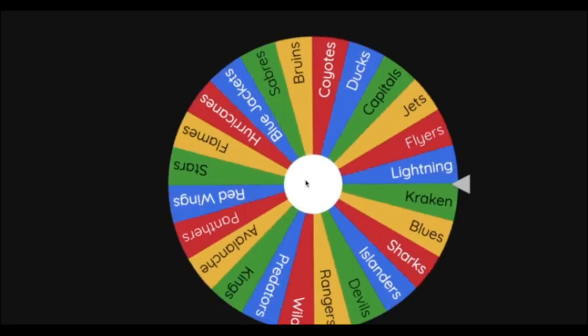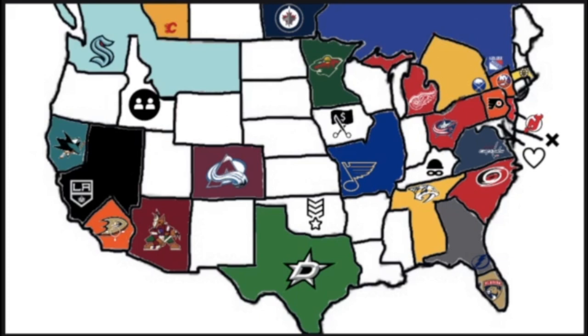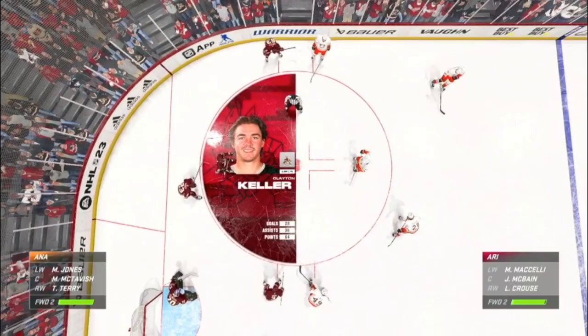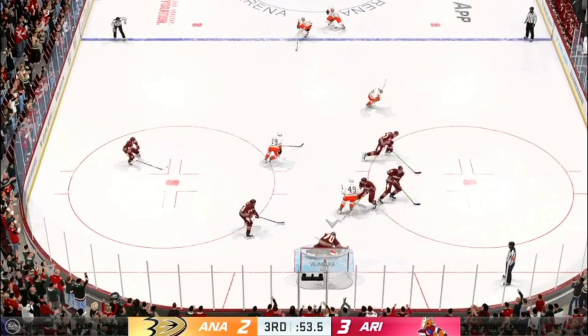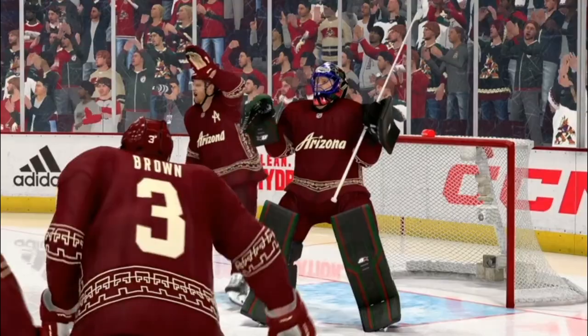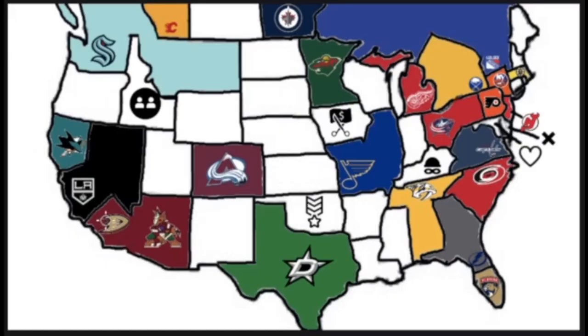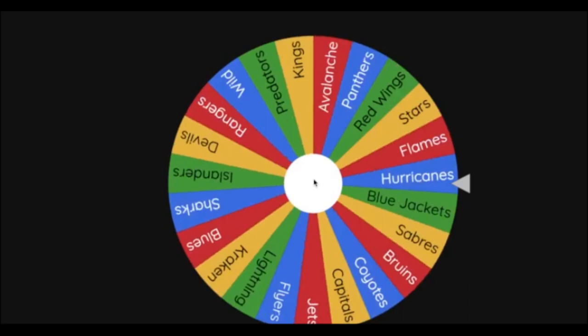The next team is the Anaheim Ducks heading east into a matchup against the Arizona Coyotes. The Coyotes are up 3-2. Momok makes another huge save with 53 seconds left. McTavish's last shot misses the net, and the Coyotes win at home, defeating the Anaheim Ducks. The Coyotes add Trevor Zegers, and this is the last time we see the Ducks on the map.